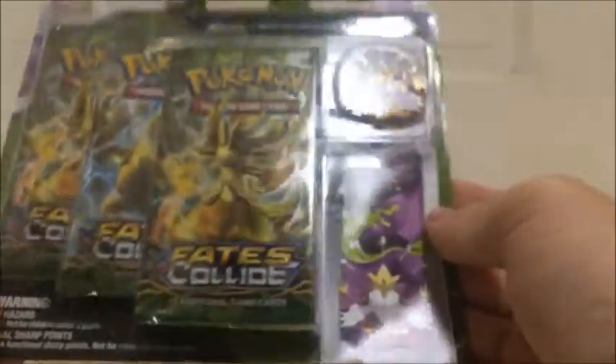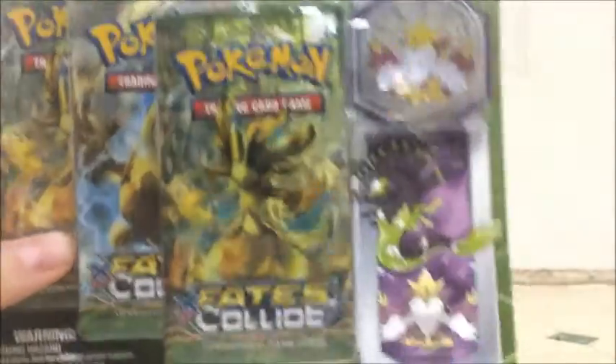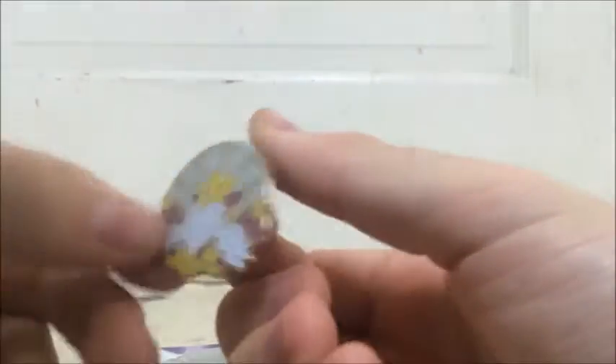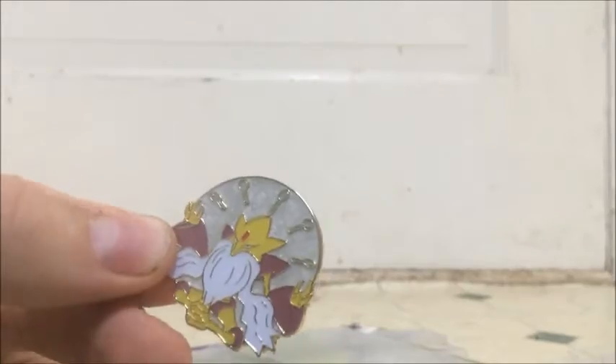What is up guys? I'm back again, it's PokeHenry. We're going to do a Fates Collide pin blister. Usually I don't buy pin blisters — I generally get the three-pack blisters with the promo card in the front, because not only do I like the cards better than the pins, but the ones with the pins are actually more expensive. So this is probably the only pin blister I'm going to do in a while. However, it has my favorite Mega Evolution as a pin: Mega Alakazam. If they didn't make a Sableye one, I would get that as well.